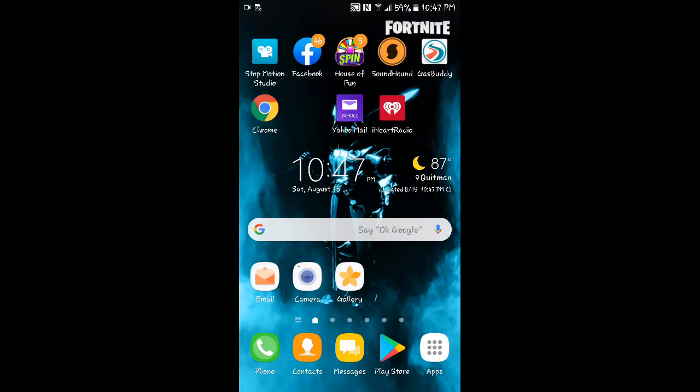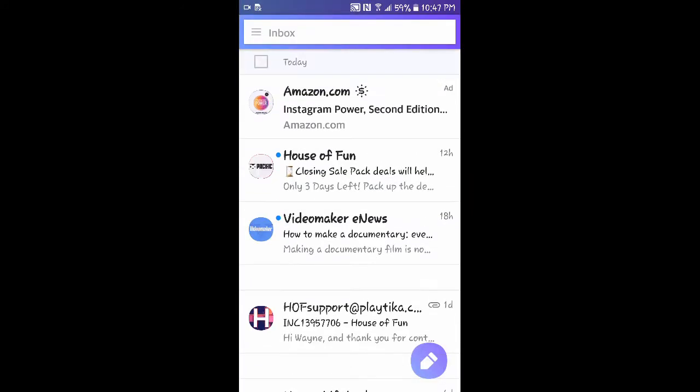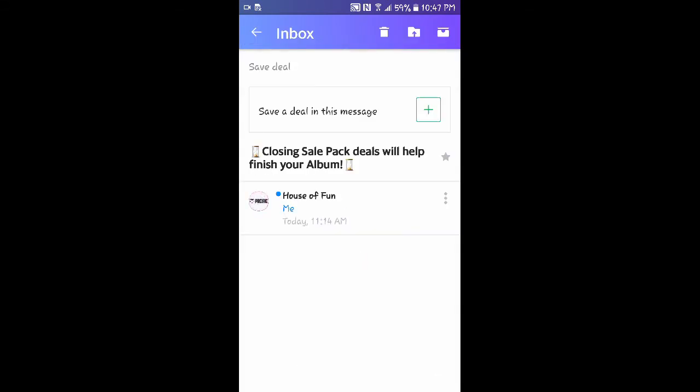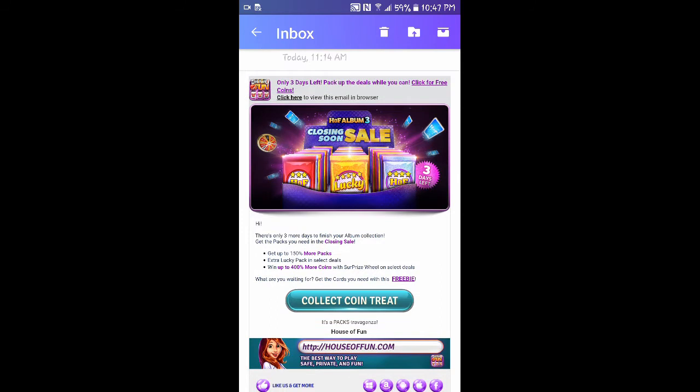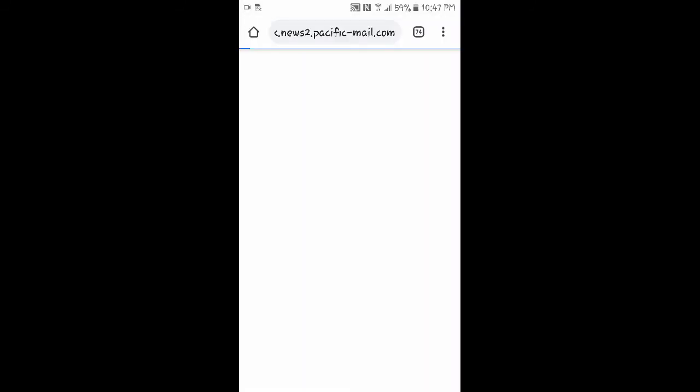If you logged in with your Facebook account, they will send you emails. See, there's one right there — it says House of Fun. Open it up and you get some free coins. Click on Collect Coin Treat and it will load the game for you and give you some free coins. Can't beat that.